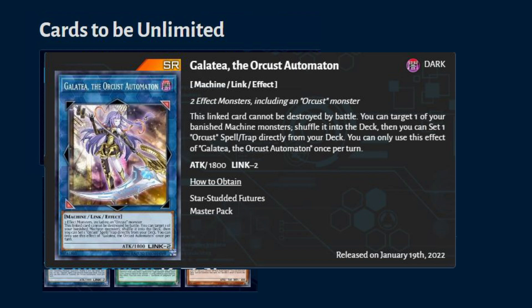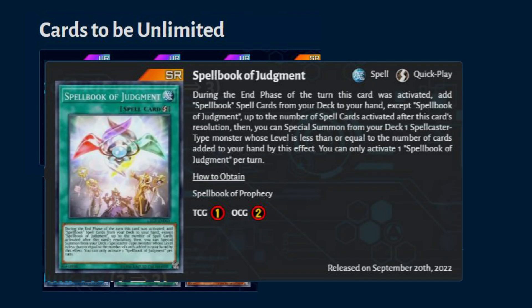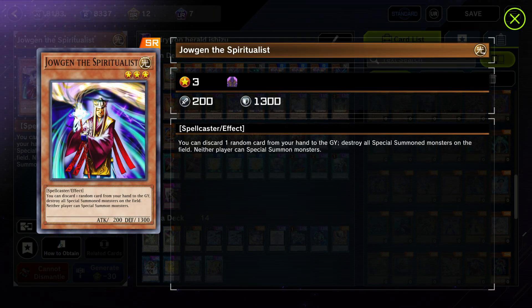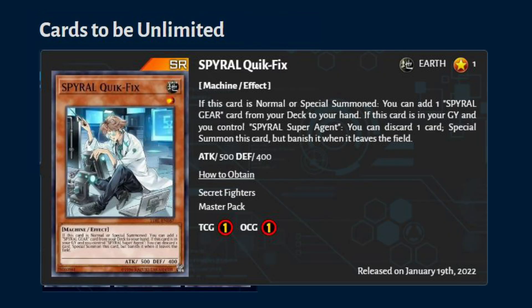I'm not an orcust player, so if there's any orcust player watching, please let us know in the comments if this is really impactful or not. Spellbook of judgment goes from 2 to 3 — Konami just realized this card does nothing to the meta, but the truth is this card can special summon a floodgate monster from the deck to the field. A lot of people are abusing it in Endymion decks. Spiral quick fix also goes from 2 to 3.